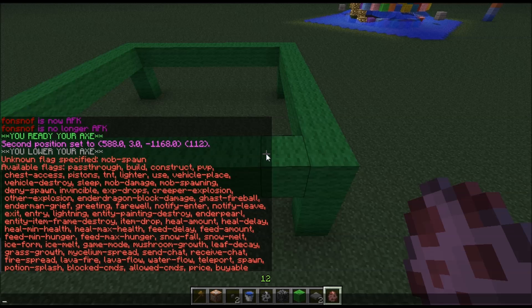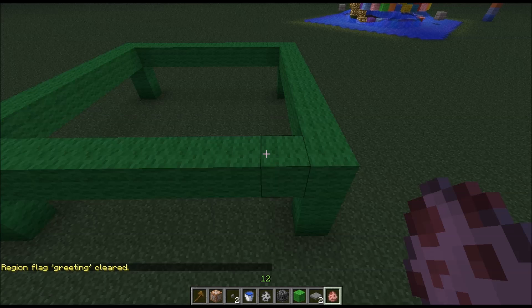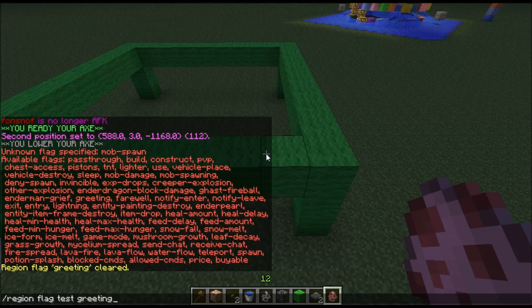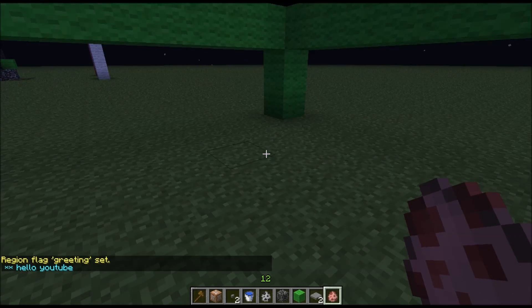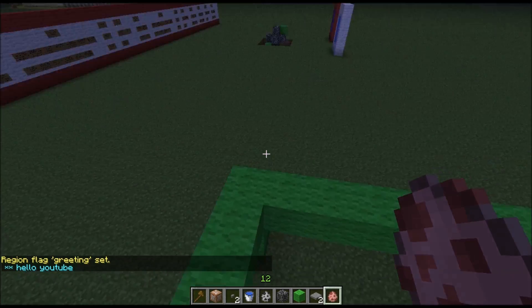Let's try the greeting. Slash region flag test greeting — cleared. There was no greeting before, but this way you can remove it completely. Then you add a space after greeting and say, for example, 'Hello YouTube.' Now when I enter the claim it says 'Hello YouTube.' Ta-da.